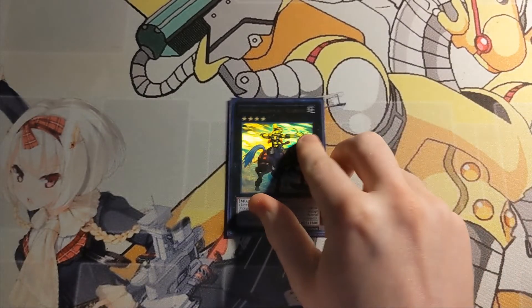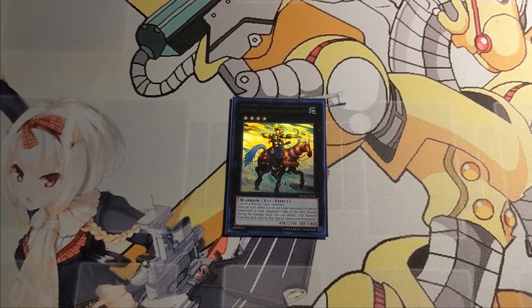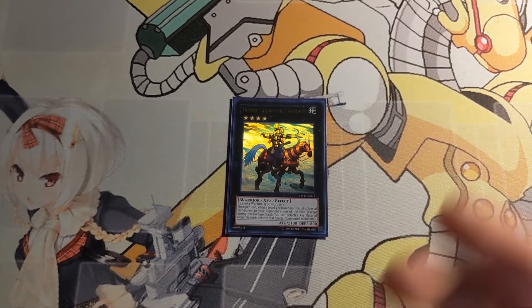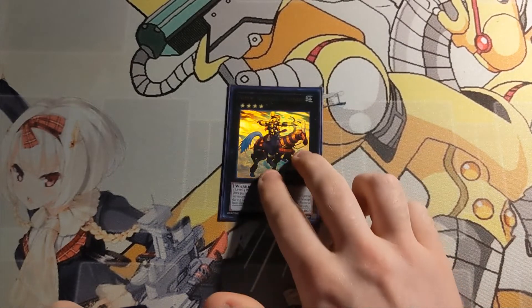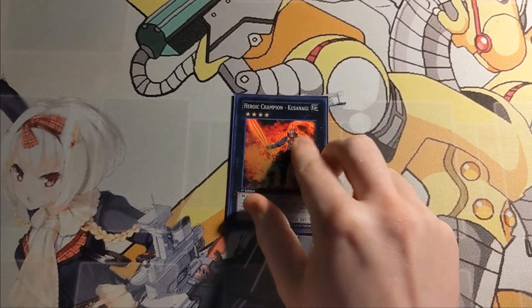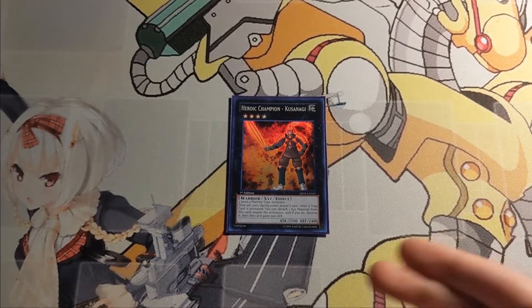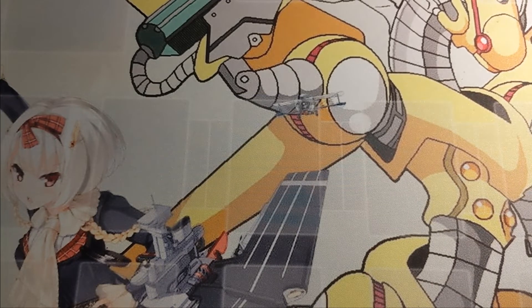Getting into the extra deck, which shouldn't take too long. We are playing a copy of Heroic Champion Excalibur — you make this with two level 4 Warriors, and once per turn when a level 4 monster would be special summoned to your opponent's side of the field, you can detach a material and destroy the special summoned monster. We then play Heroic Champion Kusanagi, which takes three level 4 Warriors — once per turn during either player's turn when a Trap card is activated, detach a material, negate the activation, destroy it, and he gains 500, which can make him quite big, though he is quite the investment.